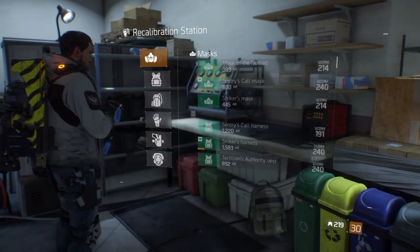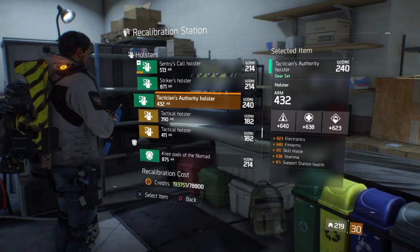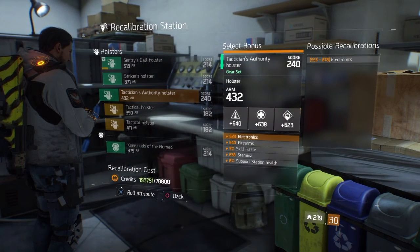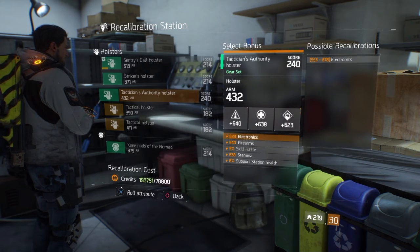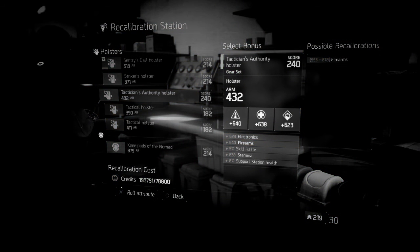Okay, so the numbers are behind us — the hidden facts about The Division are behind us. Let's look at how to build a holster. The first thing most of you are going to look at when building a holster is to make sure it has firearms, stamina, and electronics. Most of the time, if it doesn't have all three — whether you craft it or find it — you're going to toss it. And really, you're probably doing that for a good reason.